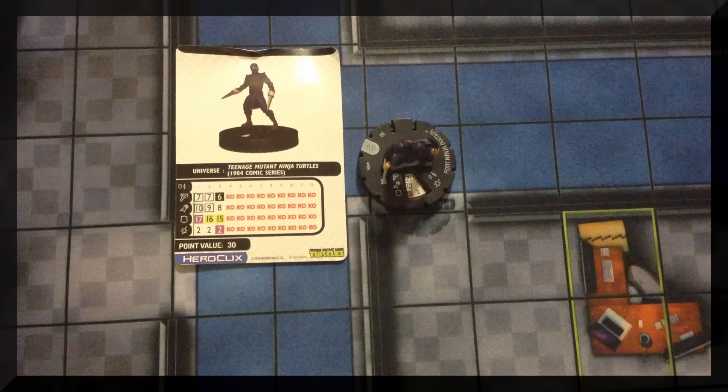Amber has Slash from the 2012 series — not as heavy a sculpt as expected. His movement power, Throwing My Weight Around: Slash can use Charge and has improved movement ignoring blocking terrain. His damage power, Just You and Me Against the World, Raf: Slash can use Close Combat Expert and Empower, and has a unique modifier where adjacent friendly characters named Raphael modify their attack and defense values by +1. He also ignores hindering terrain for movement.